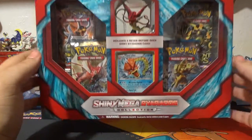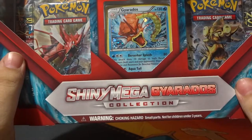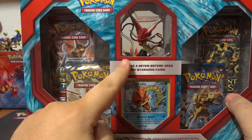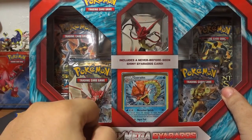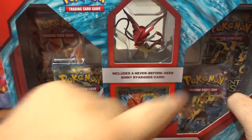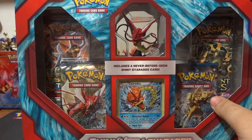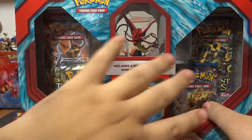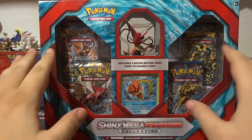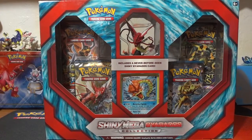It's Gyarados. Another Gyarados collection, except this one is the Shiny Mega Gyarados collection with a Shiny Mega Gyarados figure, which we will talk about when we open this box. It includes a shiny Gyarados card, and we have Breakpoint, Breakpoint, Ancient Origins, and Breakthrough. So guys, hang tight, we're gonna do a quick jump cut, open this box up, and then we will be back to open up more cards.